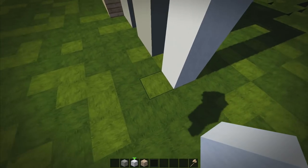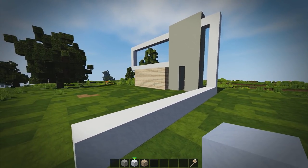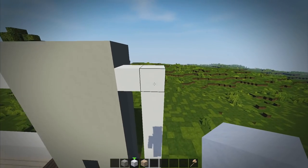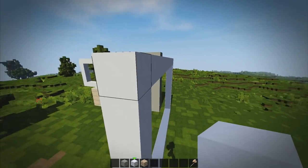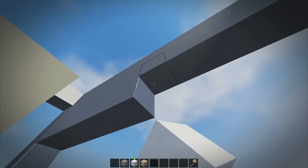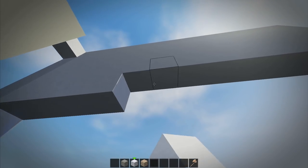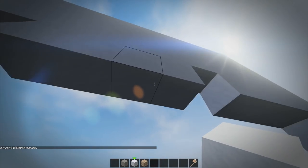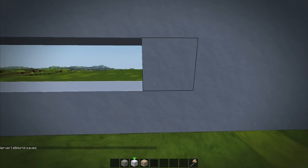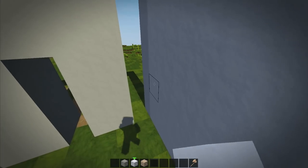We're going to fill this in. I'm going to try not to use world edit — I'm just going to go a little bit more quick. I'm not used to doing this; I'm used to just typing in a command and all the blocks appearing for me. But I guess this is the way a lot of people have to do it. A lot of people are asking for world edit free Minecraft tutorials — so here you go. Fill this in and there we go, it didn't take too long.